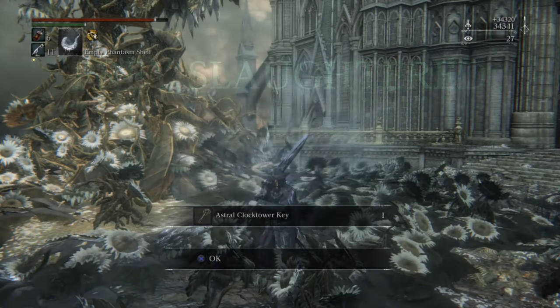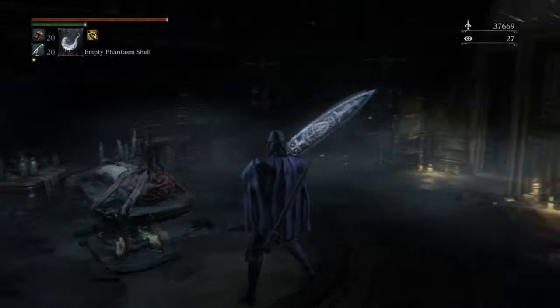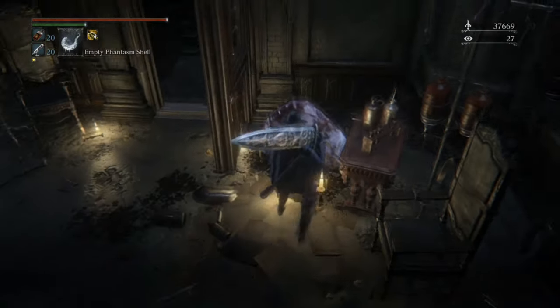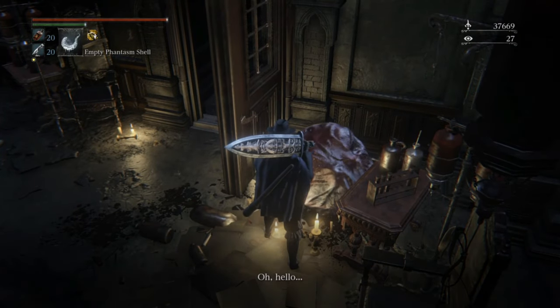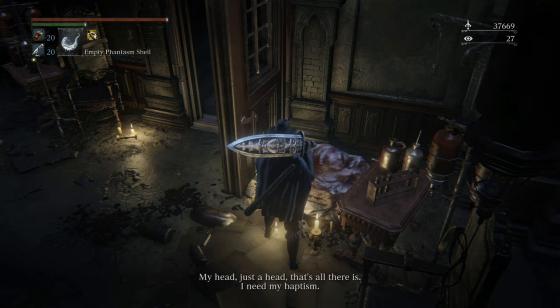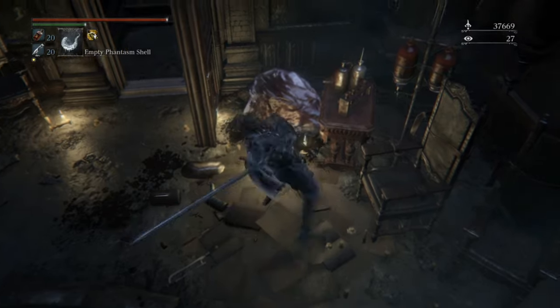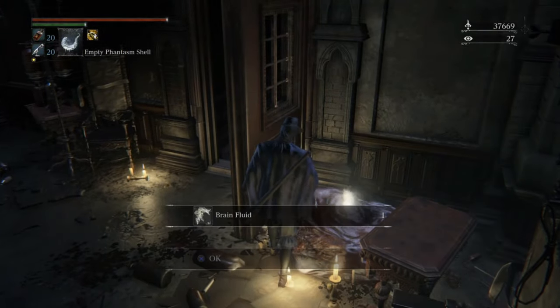After you've killed the Living Failure boss, you want to come back to the room where St. Adeline is. She should have turned into a lump of meat herself and she should be hiding behind the door. Again, if this has not happened, just quickly reload the game a few times, go back to the Hunter's Dream — whatever you need to do to get it to activate. There she'll have a bit of dialogue, and after you're speaking to her when she has the lump of meat, you just have to simply kill her. She'll give you the third and final brain fluid herself. So then you just have to give it back to her and she'll give you this rune which allows you to turn part alien.